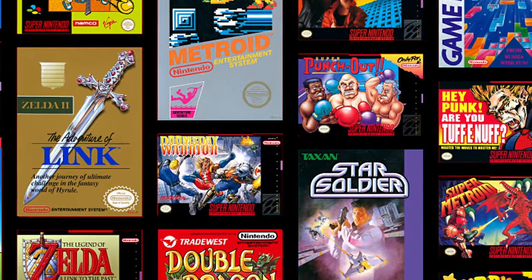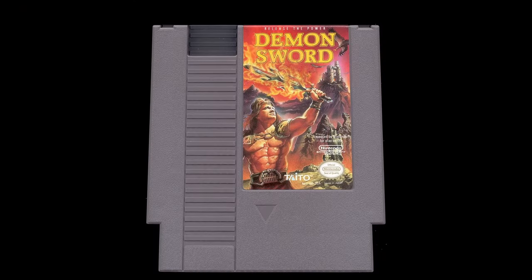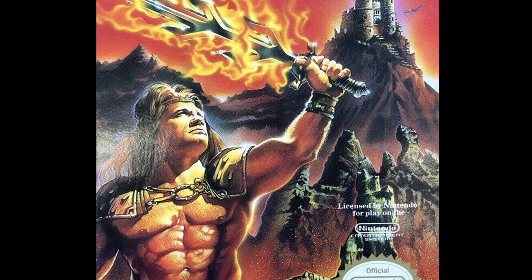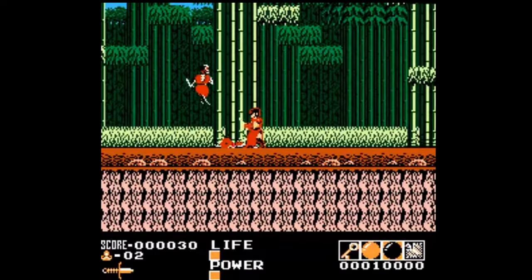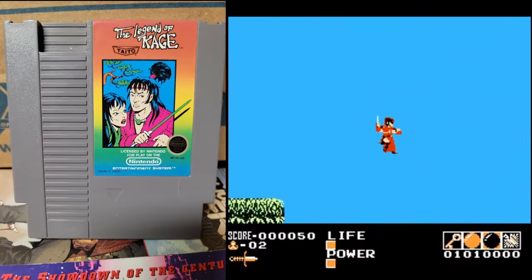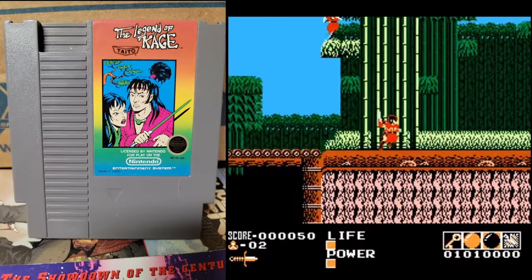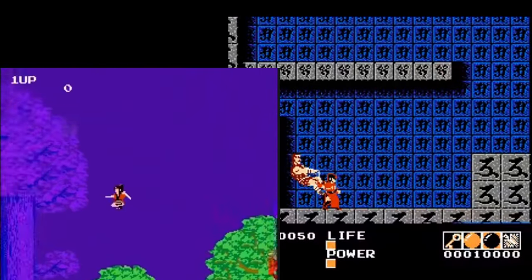First, we've got those games that don't look anything at all like their cover art. Like this game for the NES, Demon Sword. It's got like a Conan the Barbarian sort of vibe, but it's actually a very Eastern-inspired ninja-looking game. Something like this would have made a lot more sense. And actually, these games look a whole lot alike, and they're even made by the same people.